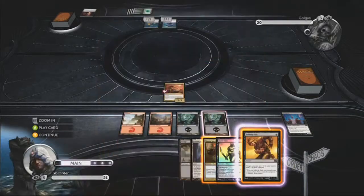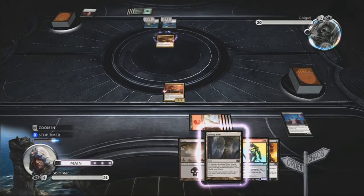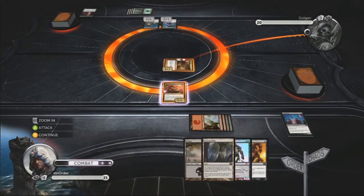Decks I found useful against this one, as it is the hardest: Ajani's white deck — to be able to give yourself life, and it'll help to neutralize their big creatures. Obviously the deck that I was just using there, Grinning Malice, because it's got very strong creatures as well.